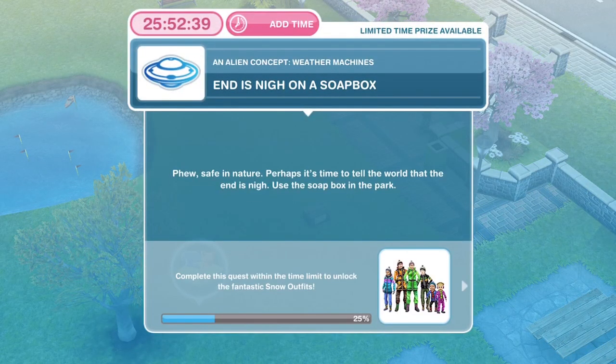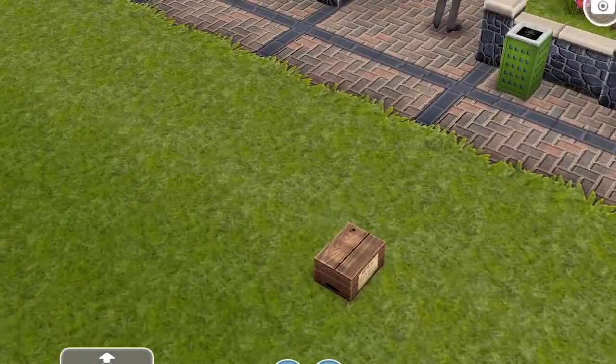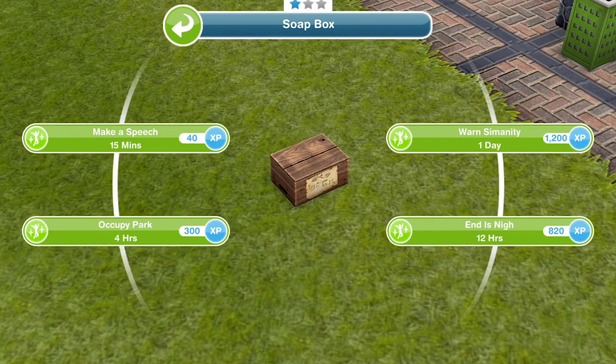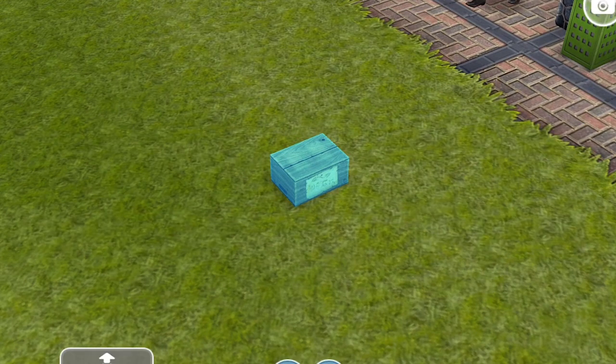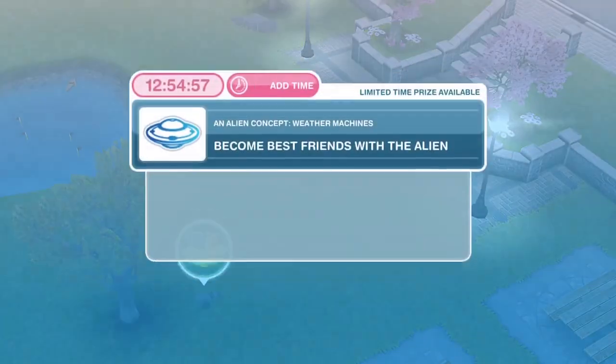Now we need to use the soapbox in the park — perhaps it's time to tell the world that the end is nigh. You'll see this little cardboard box in the park. Click on it and select 'warn the end is nigh' — that takes 12 hours. We have completed the end-is-nigh soapbox task.